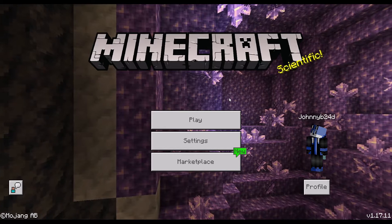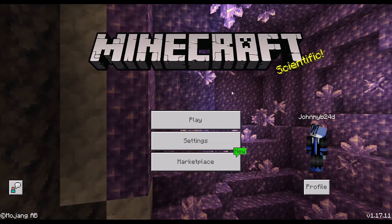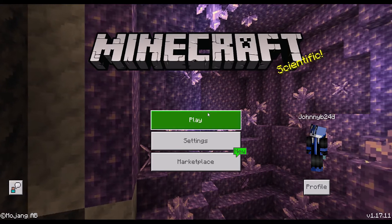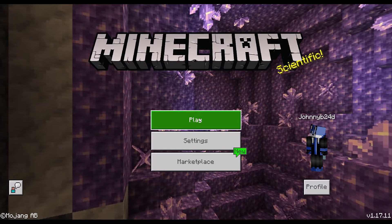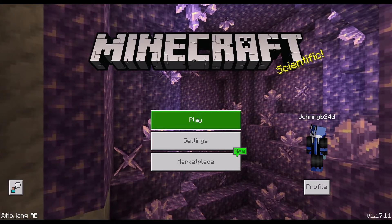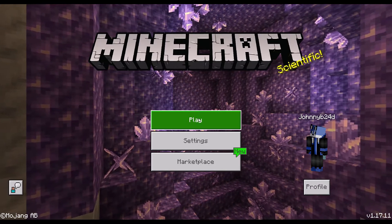Hey guys, welcome back to Fault Line Gaming. Today I'll be showing you guys how to delete add-ons from your world. There are two different ways: one to delete an add-on permanently from Minecraft, and the other one is just to take them off of your world.